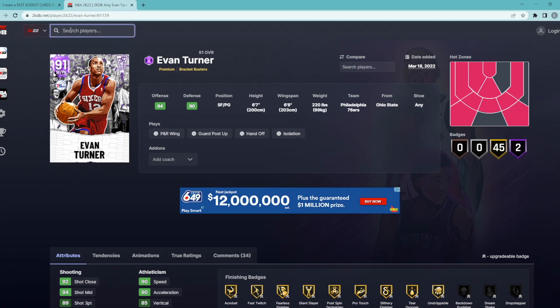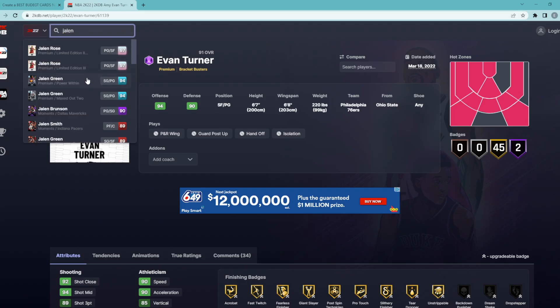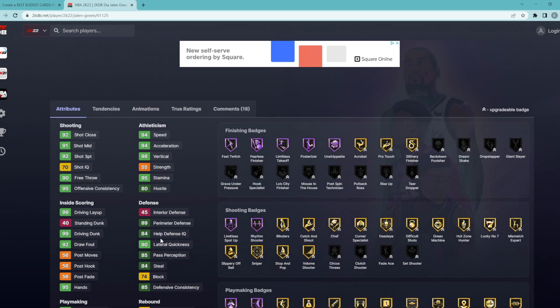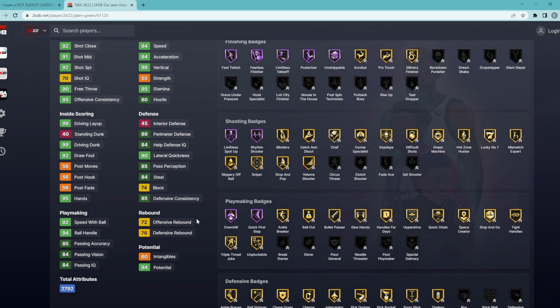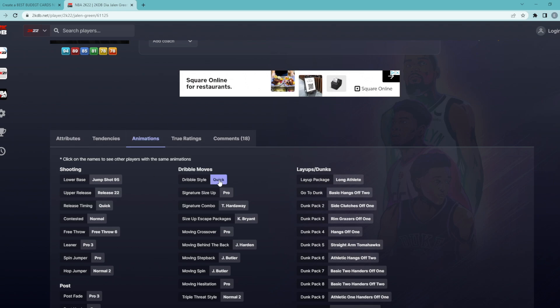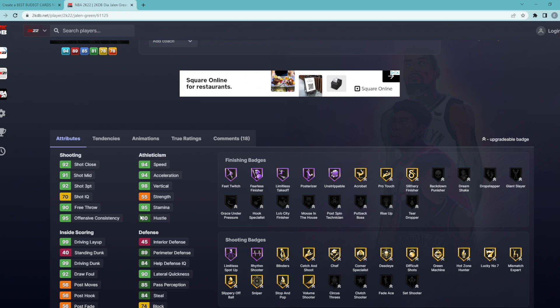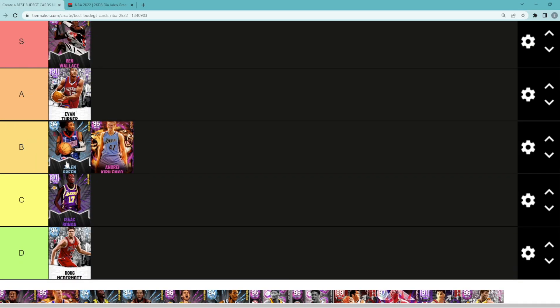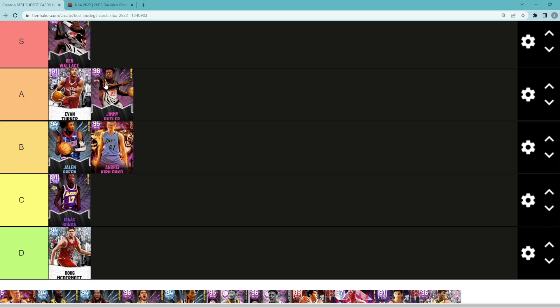Jalen Green is kind of on the same level as AK-47. I don't personally think he's as good as Evan Turner — his stats and badges might look better but his interior defense is only 45 and he has a 74 block. He has quick dribble style and a really good jump shot on quick timing. I do like the Jalen Green card a lot on offense, but his defense is not the best. That's why he's going to be in B tier.